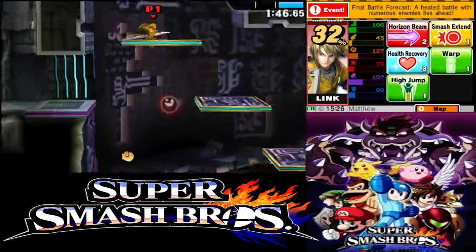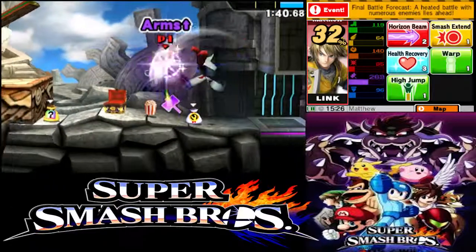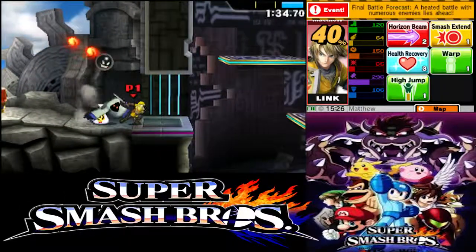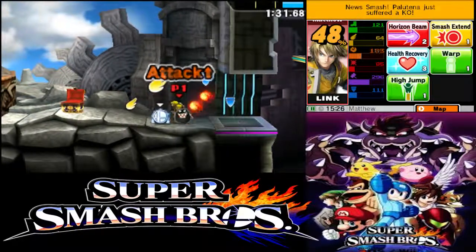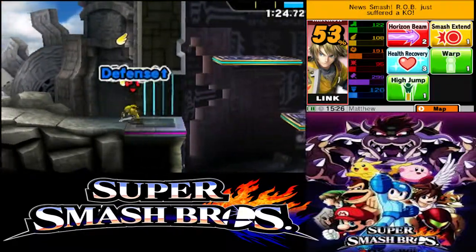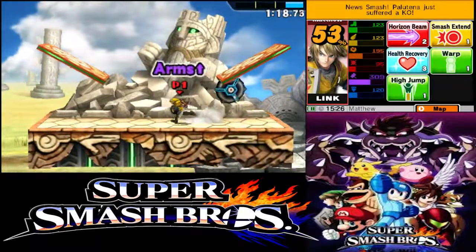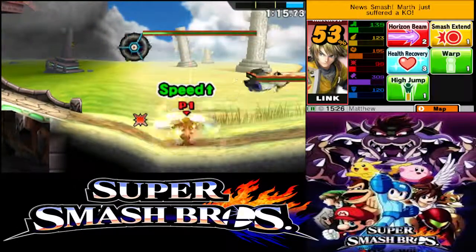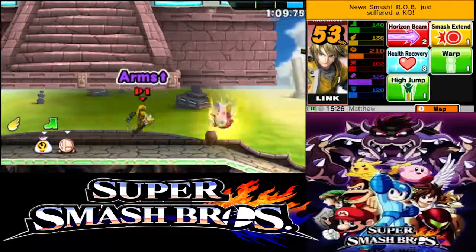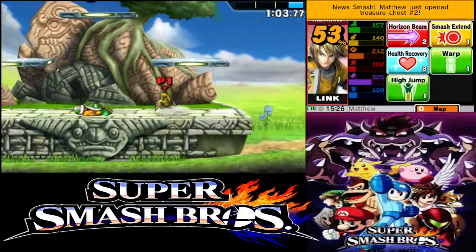Keep beating up Goombas and stuff like that. We're continuing our run, getting more treasure chests. Now we got more enemies — the disappearing enemy keeps getting annoying. This is kind of reminiscent of Subspace Emissary from Brawl. Subspace Emissary was essentially the adventure mode to Super Smash Bros. Brawl, and it had a bunch of these enemies that you had to fight, exactly like this.